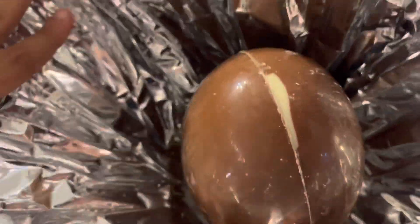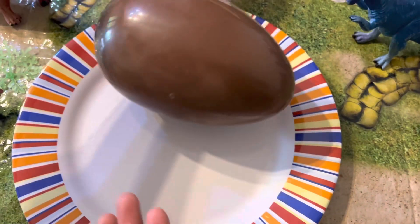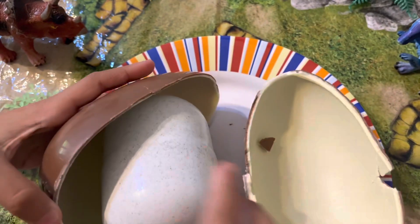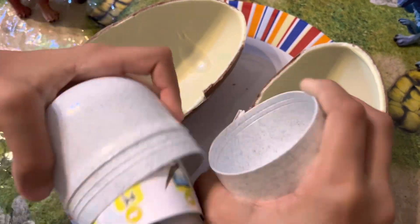There we go. I can see the chocolate inside. Let's get it out. There we go — we've got the egg in now. Let's crack it. Wow, this is big for Kinder. It also has an unusual color. Look at all these pieces. And here are the instructions.